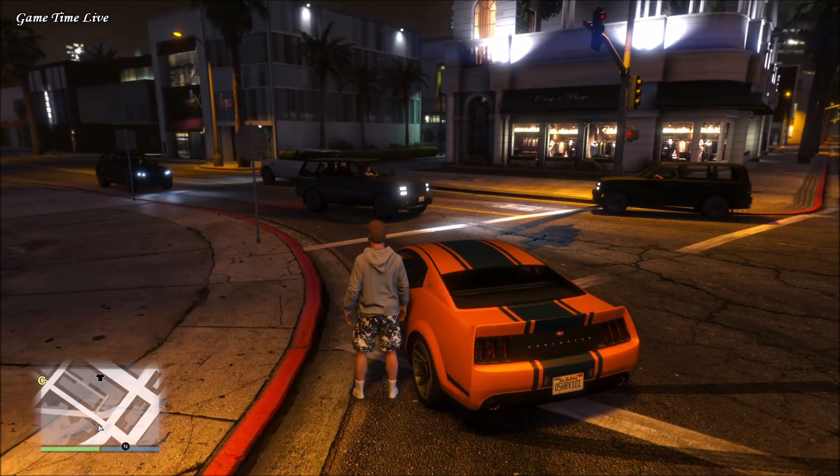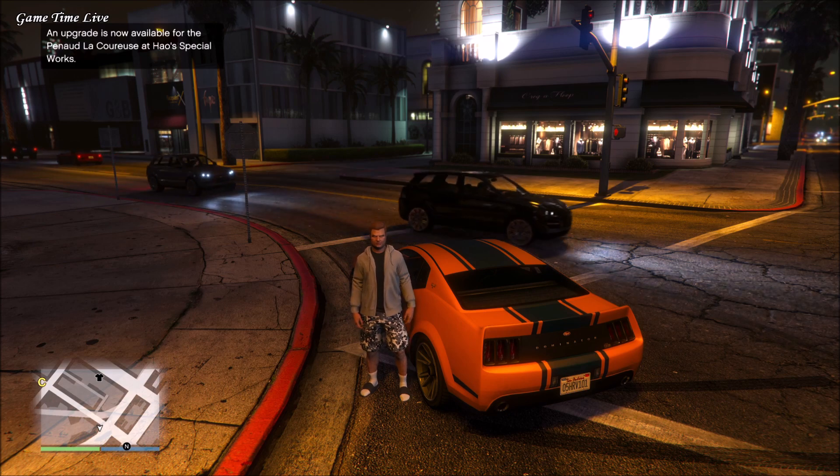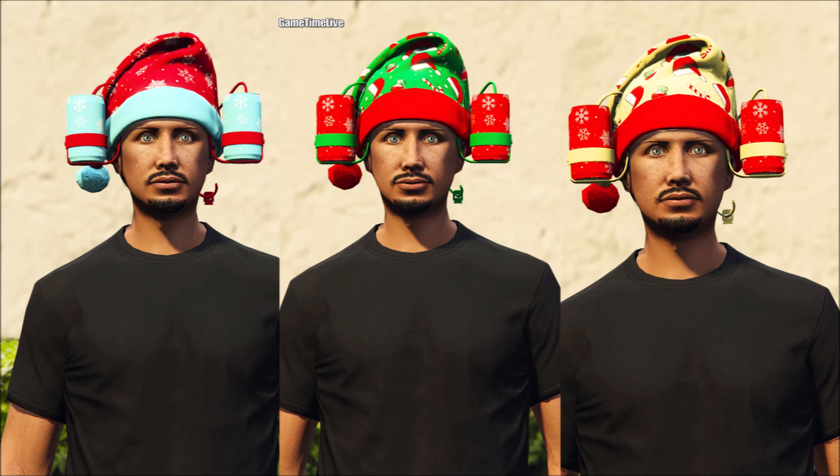If you have a new account you can just do the gender swap glitch and unlock all of the items. On screen right now I'm showing you the items we are getting today. We're going to start off with the blue snowflake beer hat on the right, in the middle we have the red holly beer hat, on the left we have the Pisswasser festive beer hat, and then for the next batch we have the lemon festive beer hat, the green festive beer hat, and the red snowflake beer hat.